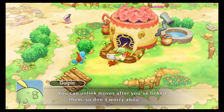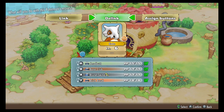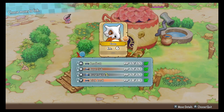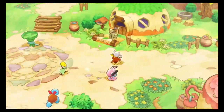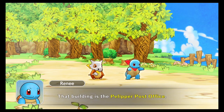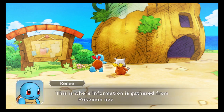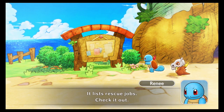When you use linked moves your belly empties faster, so be careful. You can unlink moves after you link them, so don't worry. I'll have to check out what that move memory thing is - I can't remember if that's like a TM/TR type of situation. That building is the Pelipper Post Office. This is where information is gathered from Pokemon needing rescue. Have a look at the bulletin board - it lists rescue jobs, check it out.